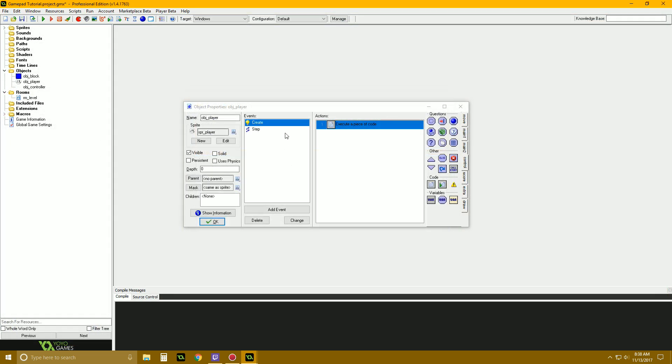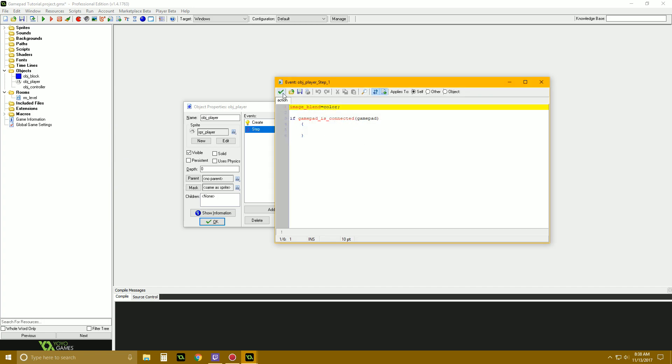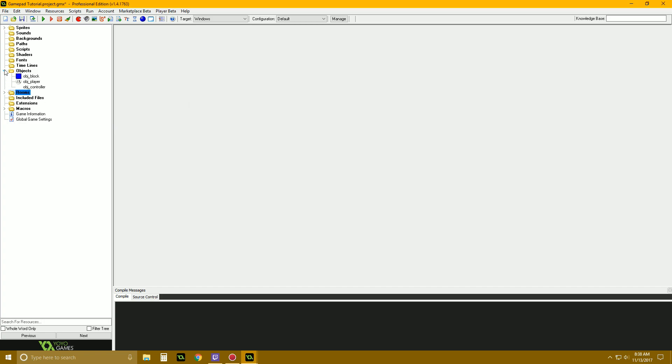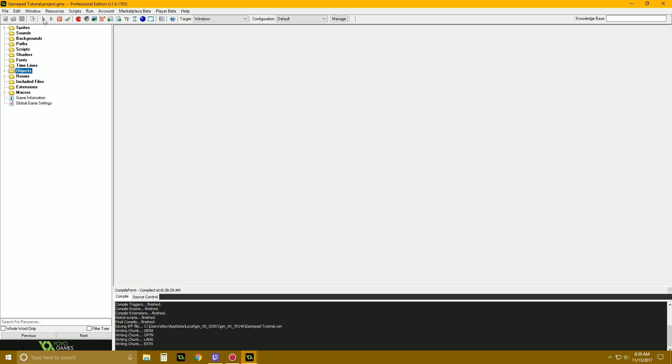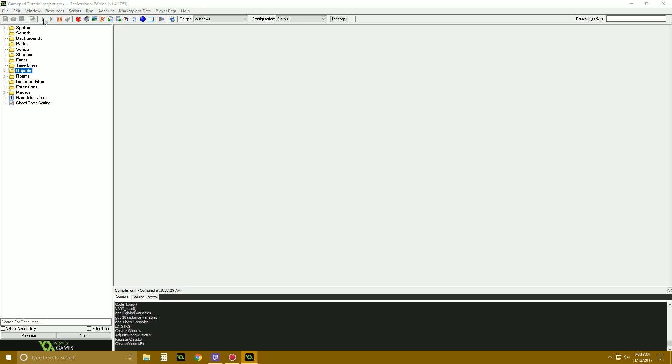Before we get into doing any controls or anything like that, we can leave this as is. Let's actually just start our game and see if we get an object created. Because I have my gamepad connected already, as soon as the game starts up we should get a character created. And then I'll go ahead and unplug my gamepad just to make sure that's all working.